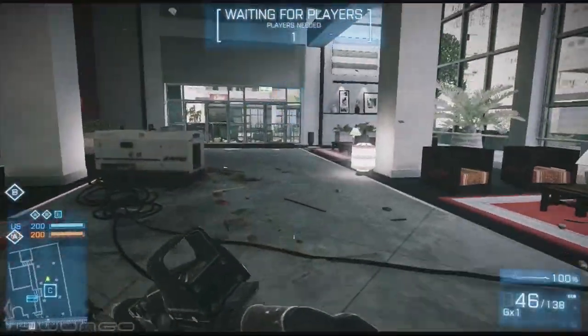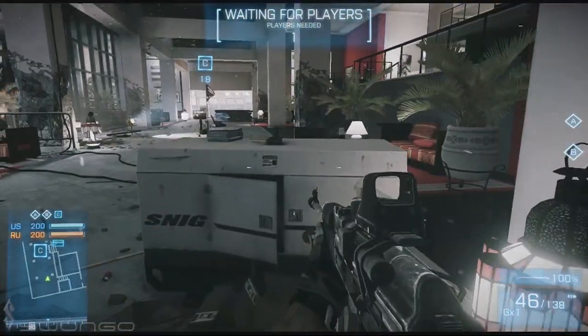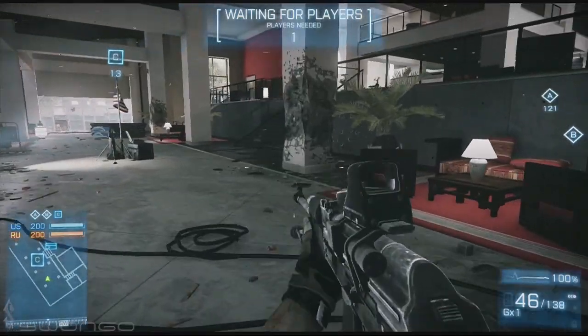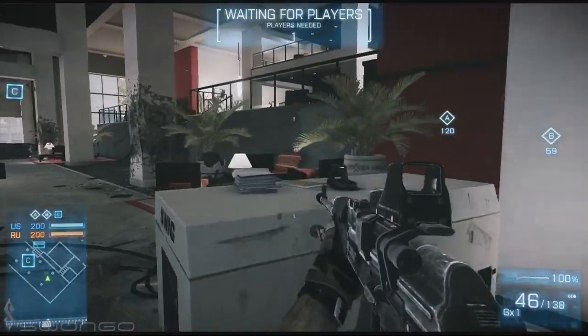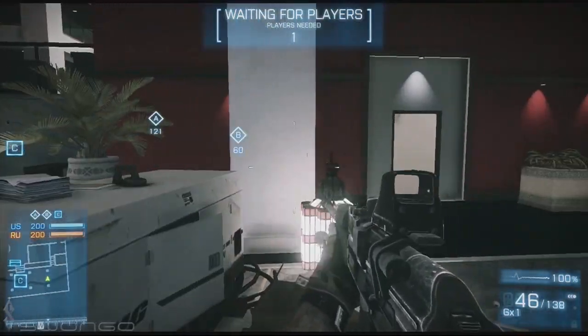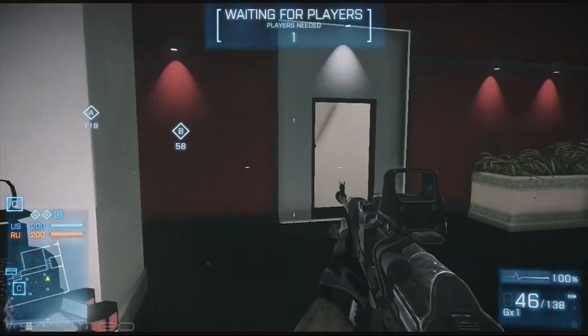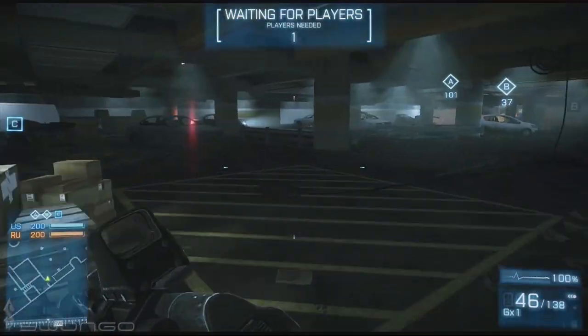The one I wanted to show you is this. After looking at the overhead maps and playing the game for a while, with just a couple of people — a single squad — you can hold Charlie and Bravo all day long. Forget about Alpha. Alpha is a death trap. There are just so many places to get killed that way.